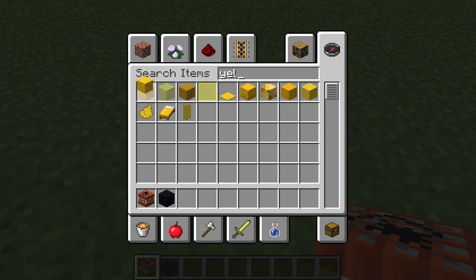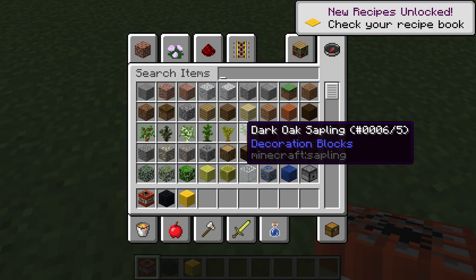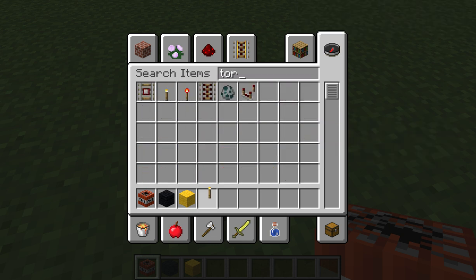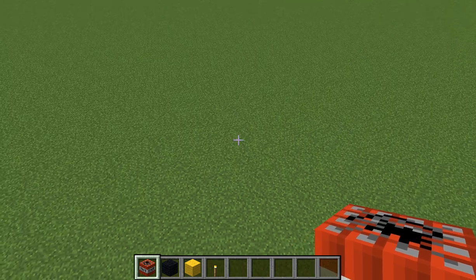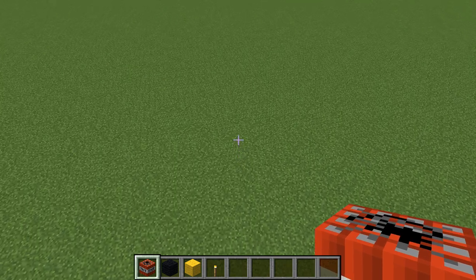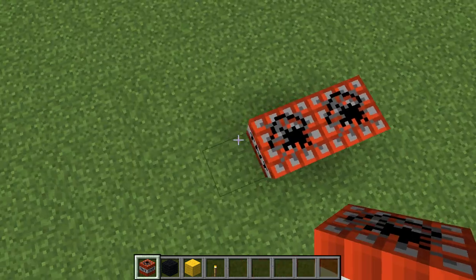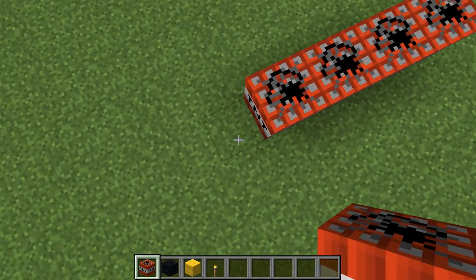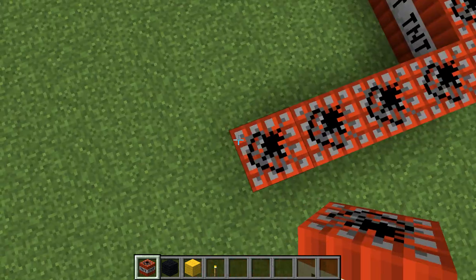If you want to make it a little cooler, get a torch — that's all you need. You can skip ahead to see how to make the literal bomb, but right now I'm just making the TNT bomb.